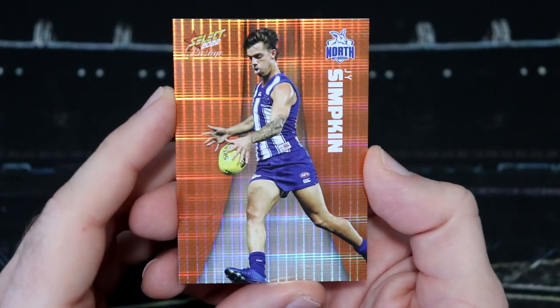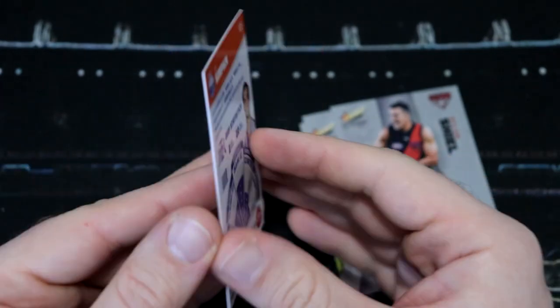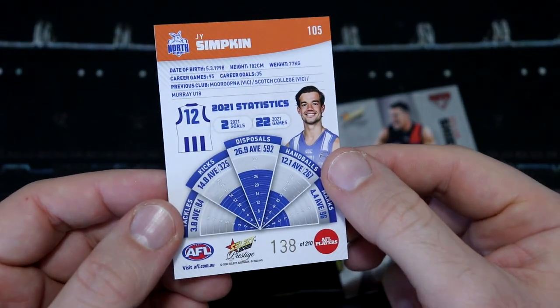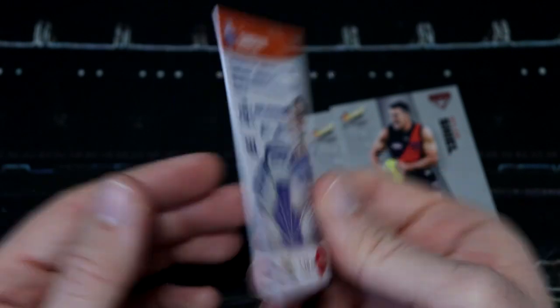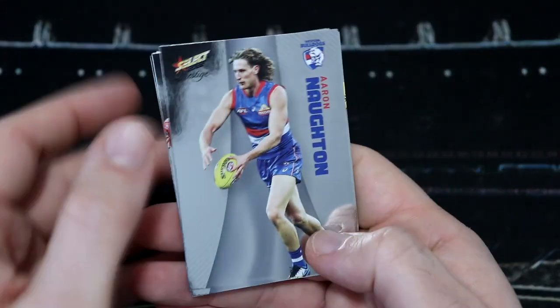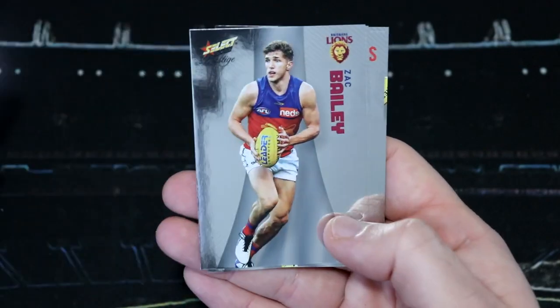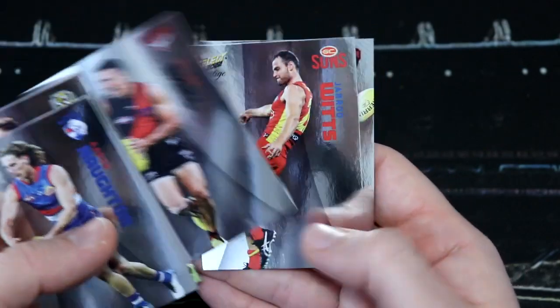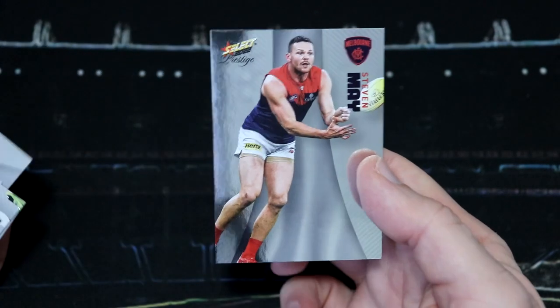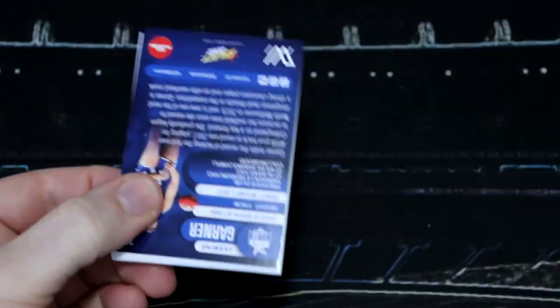We kick things off with an orange Jai Simpkin parallel card. These do look very, very cool. We've got number 138 of 210, so that's our first colored parallel. Very nice! For base cards we've got Aaron Norton, Shea Bolton, Zach Jones, Zach Bailey, Dylan Scheel, Jared Witts and Stephen May, with the Demons back in winning form after having the bye round.